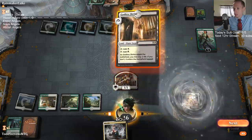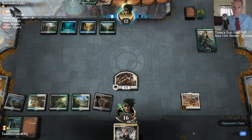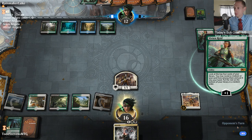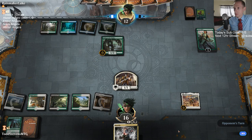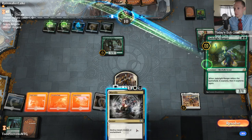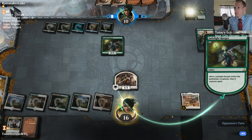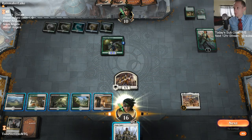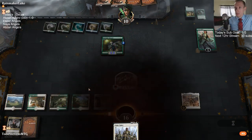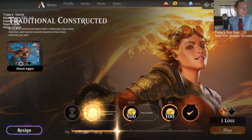It's still just trading two for two. Vivian's just a messed up card. We need to draw a Tocatli Honor Guard to shut off these Chupacabras — we're not going to beat that card. All right, so we didn't have very good hands and we got completely ran over by Sultai. That can happen.